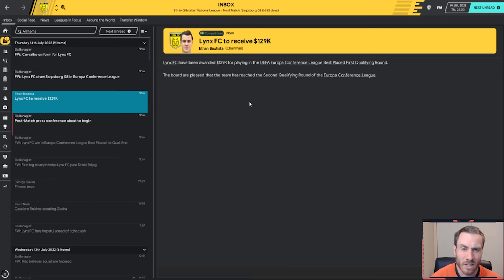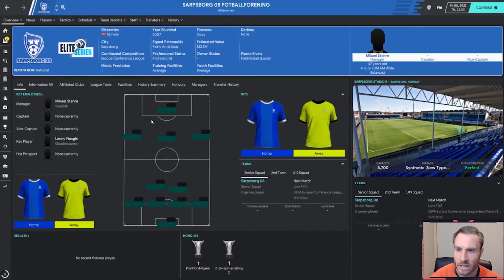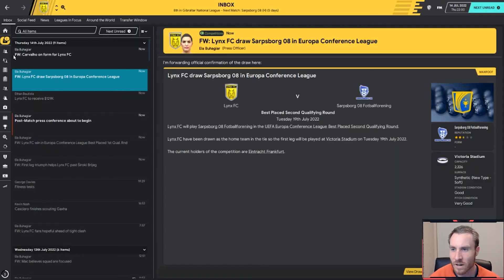We get $129,000 for getting through — it's not much but it's great, it's all money. And then we have Sarpsborg 08 football forening, Elite Series, a Norwegian team. Interesting looking stadium there, but that's who we're going to play in the next round.